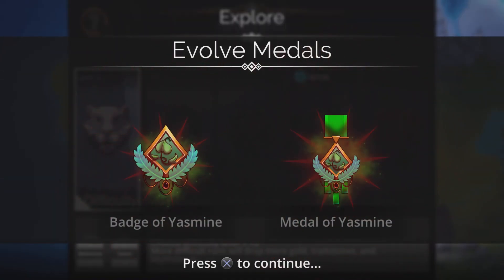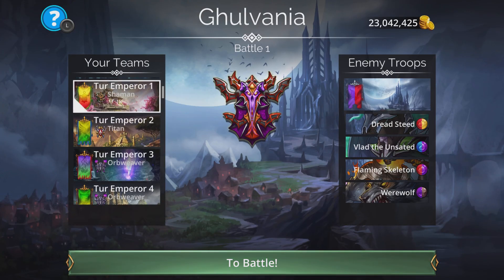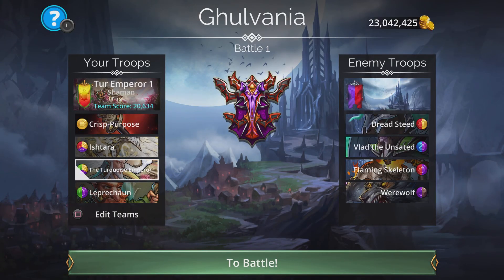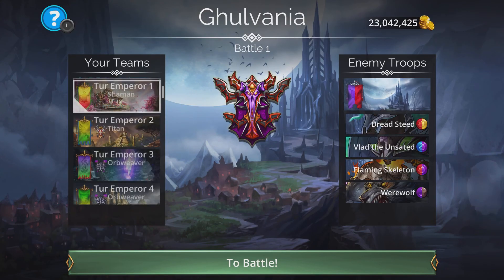Those are the five teams — hopefully some of them were helpful! My favorite option is most likely the first team with Ishtara, the Turquoise Emperor, and Leprechaun. It allows Ishtara to loop over and over again, and if she misses the loop you can always cast your Turquoise Emperor. If you found this helpful and informative, hit the like button, leave a comment, and share it with your guild. Catch you in the next one!